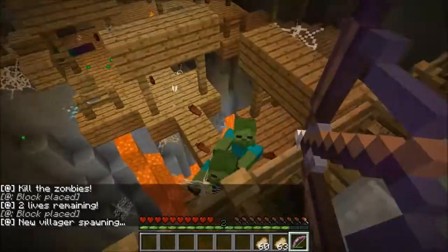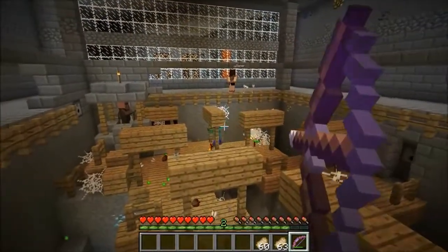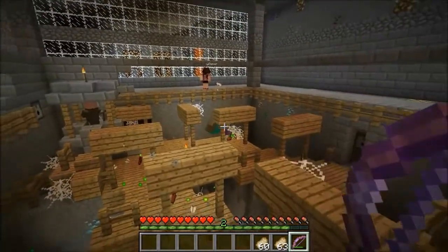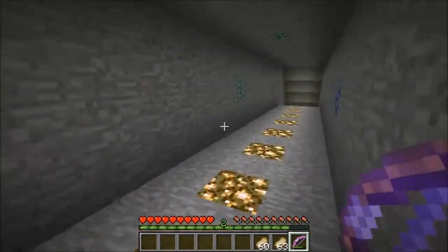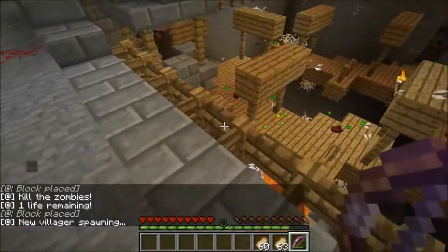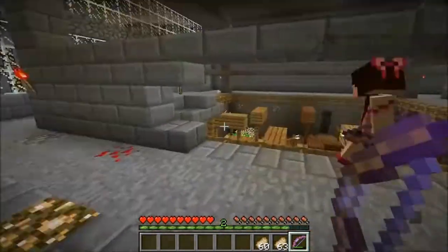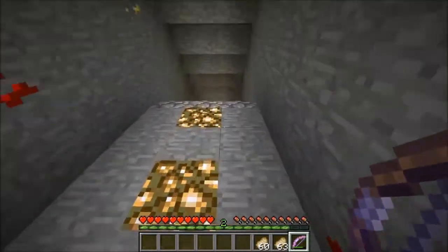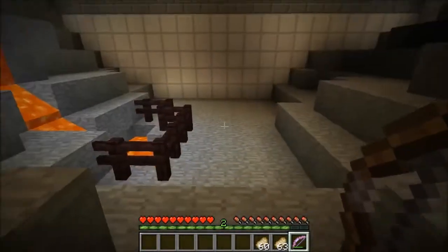Okay, we have two lives remaining - a new villager respawned, he doesn't even look the same. They don't have many hit points. We can't let that happen again. Then another villager died - what happened? We think a zombie from an old area may have gotten through - that's really bad. Now we only have one life left. We can do it, we just gotta head on and not let any villagers die. Maybe it was a glitch.